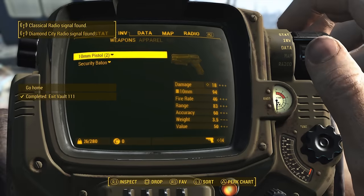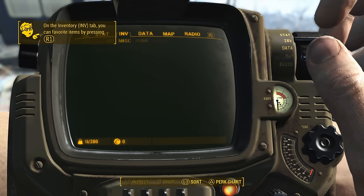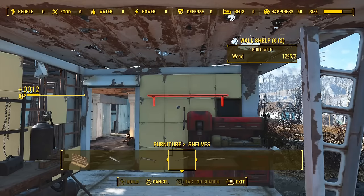As soon as I was out of the vault, I dropped everything in my inventory. After I was done throwing all my belongings on the floor, I made my way to Sanctuary and started scrapping everything in sight, just to give me an extra boost in levels. After I was done with that, I was ready for the real trouble of this run.